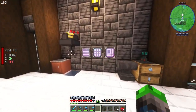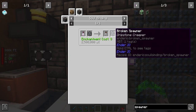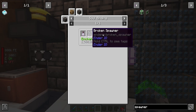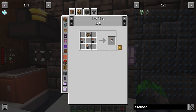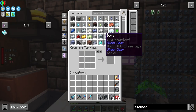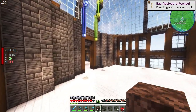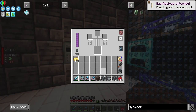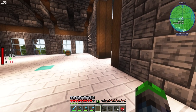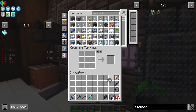We're going to see what we can do with Ender IO today. There's a soul binder if we wanted to change what we had. We need soul sand and gold — we've got a lot of gold which is good. We'll make a solarium ingot and throw it into our system, then make a soul vial.